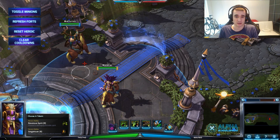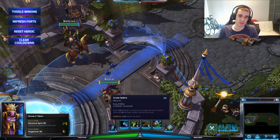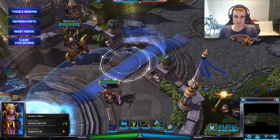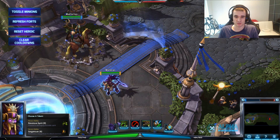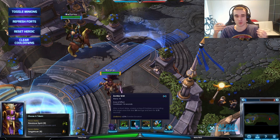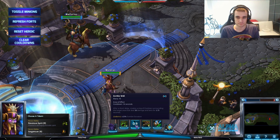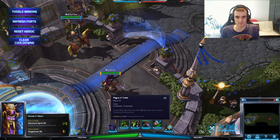The Witch Doctor's Q is Corpse Spiders - they deal damage on impact. It's an attack you target to a specific location, and three spiders spawn dealing 20 damage each. It's mostly important to land this skillshot. Zombie Wall is also another skillshot that places an impassable wall across heroes and does damage. You can destroy it, but normally you don't want to unless it accidentally traps your own minions.